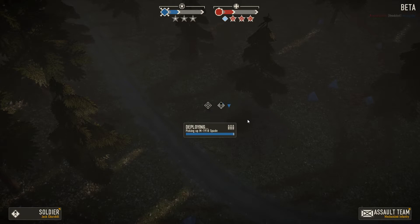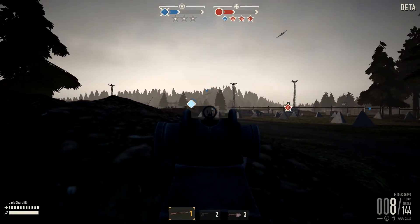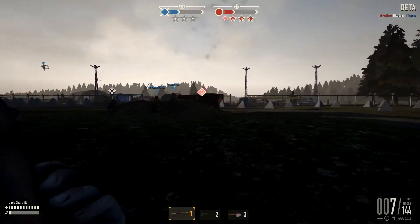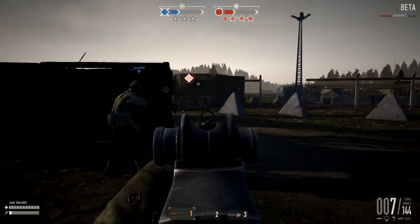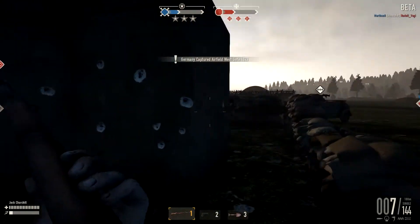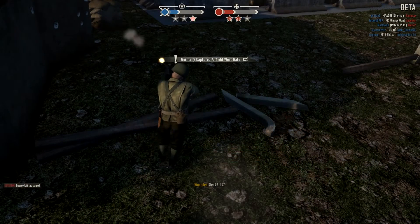I'm going to spawn as a passenger — oh, it's a motorbike! Sweet. You can unlock different vehicles like motorbikes, jeeps and stuff. Let's push up on these guys. That's a plane shooting at me. It's definitely a lot easier to do this close-range stuff with a machine gun. I'm going to go for the suicidal approach. Yep — definitely suicidal.